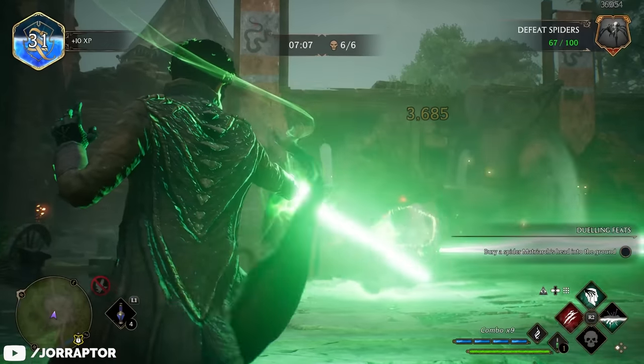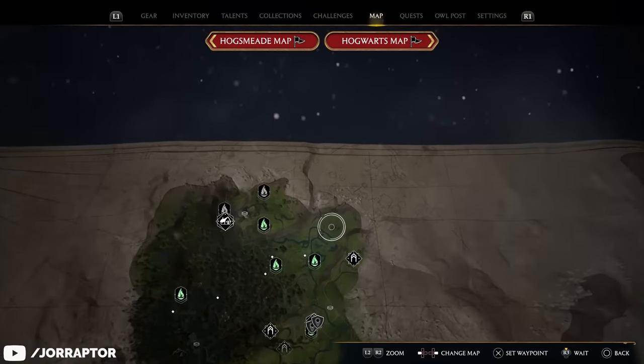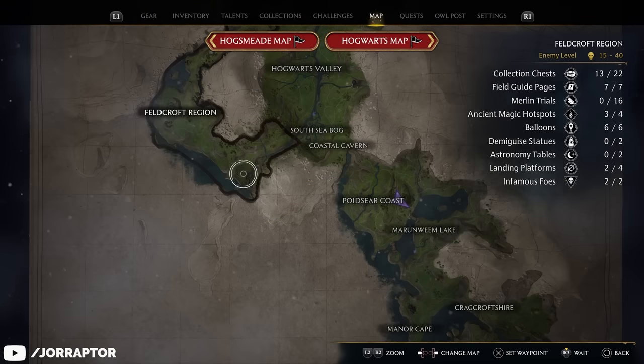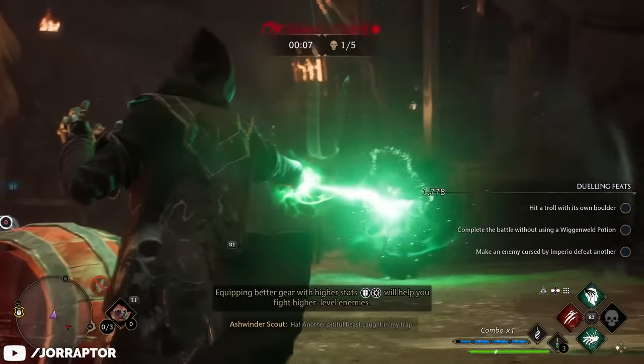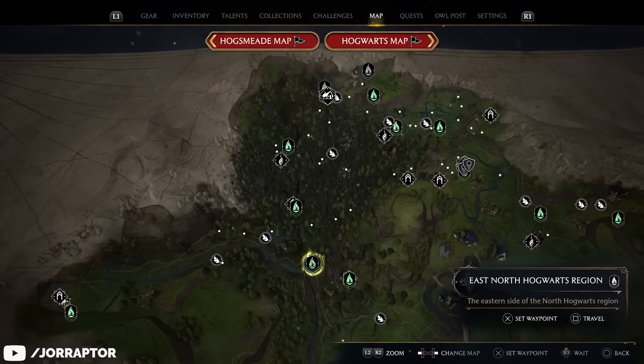More on challenges in a bit, as they are very important. You can find one of the arenas at the northernmost point of the map and the other is located in the Feldcroft region way down south. If you have the deluxe edition of the game you also have access to the Dark Arts battle arena, which is located in the Forbidden Forest.